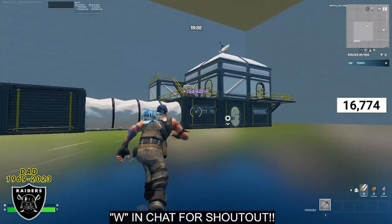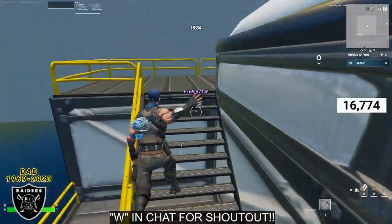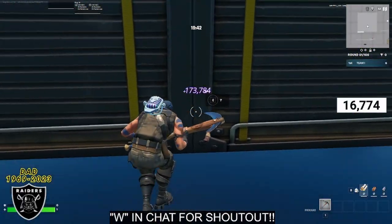For the final XP boost, after getting reset back, go all the way over. The quickest way is to mantle up over the top and jump off the back of the building, and right in the middle of the two squares — dead in the center — you're going to see the final XP button.